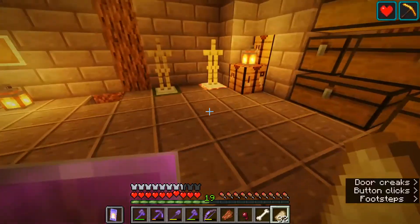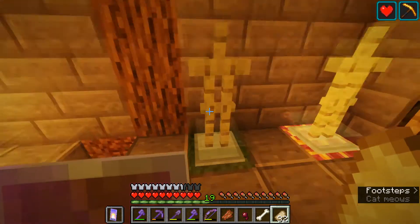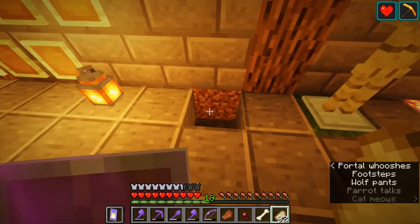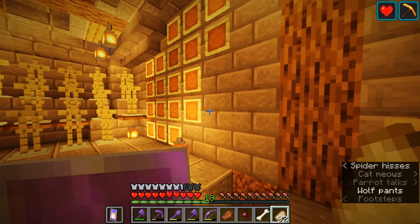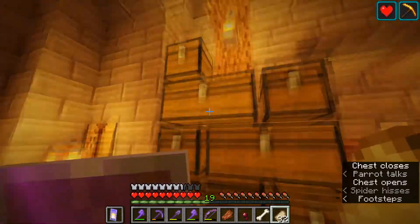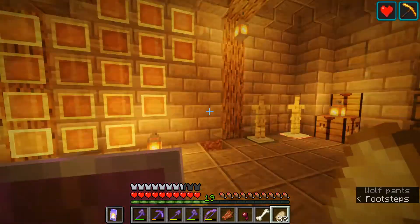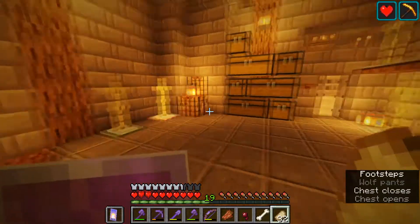I added some magma here so this will be like my nether armor area. This will be another set of all-around armor for the overworld - for caving or just walking around. This one's going to be my ocean set, so I'm going to have a sea lantern here. I need to find a cartographer to get an ocean explorer map to reach an ocean monument. I have some chests here for other stuff - maybe bows and arrows.